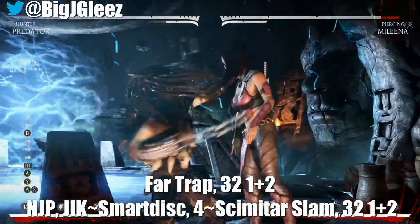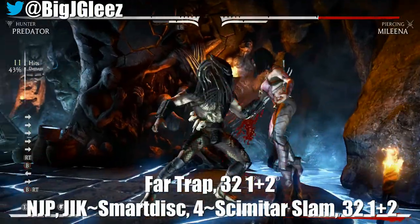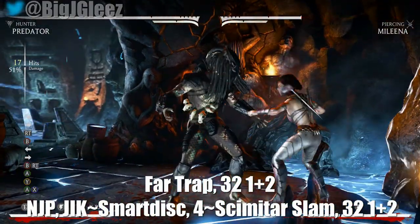If you're consistently going in with that type of setup, you can throw the far trap, pretend that you're going in, and then block. I've used this against many opponents and it's been very successful. Take this to the lab, learn it, and let me know if you're able to complete it by commenting down below. Thanks for checking in — Big J Glees signing out, and continue to game strong.